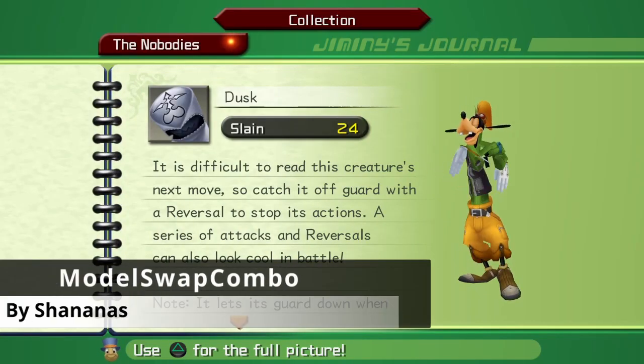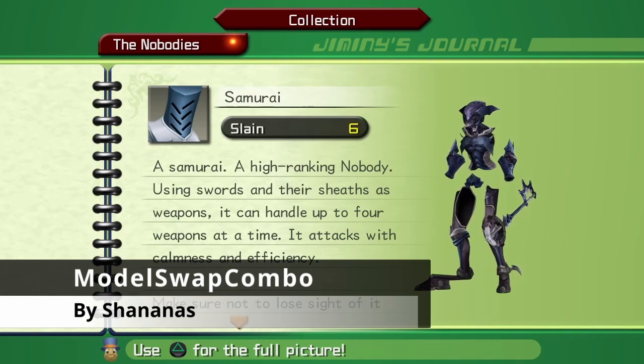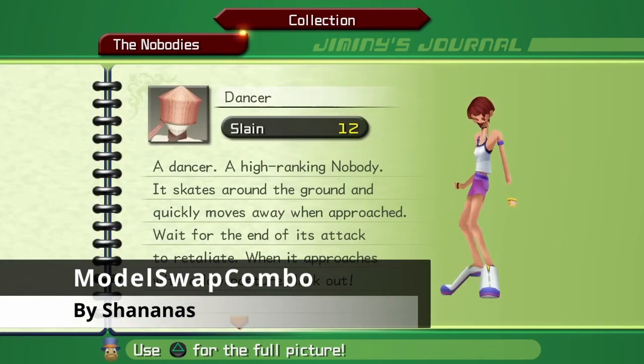Number 6 is Model Swap Combo by Shenanas. This mod adds all of the Shenanas model swaps. It's meant to be taken very seriously.